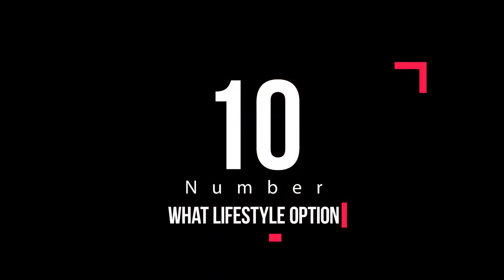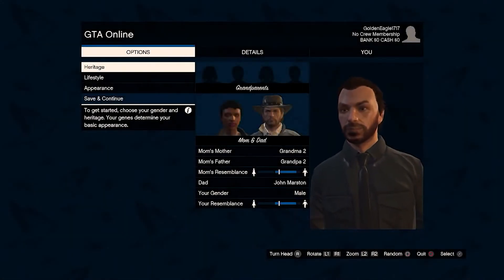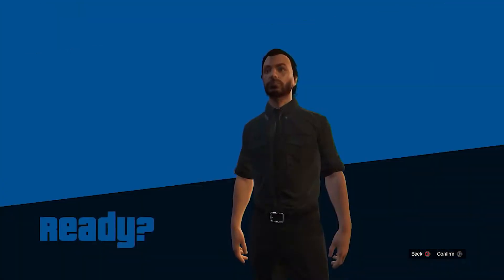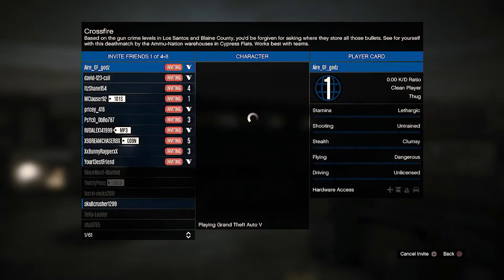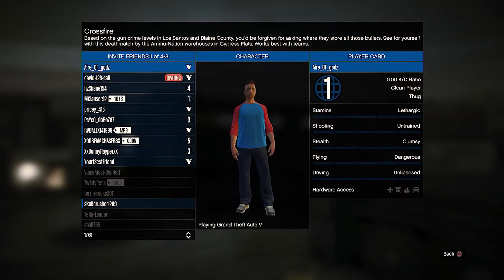Number 10: What lifestyle options should I choose in the Character Creator? When you get started in GTA Online, the first thing you'll be presented with is the Character Creator, where you can choose various lifestyle options to determine how your character spends a typical 24 hours. These alter your player stats and, to an extent, your appearance. But in all honesty, the effect is minimal and has little bearing on actual gameplay, so instead you should focus on the appearance section. You're going to be spending a lot of time looking at your avatar, and once your overall look is locked in, it can be very expensive to make further changes, so make sure you're happy before moving on to start the game.